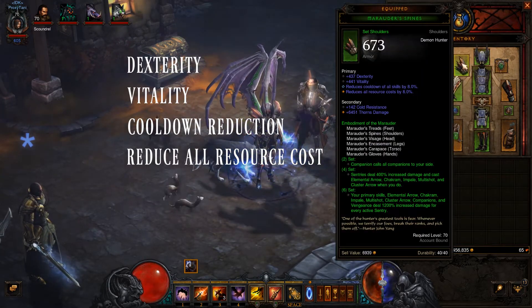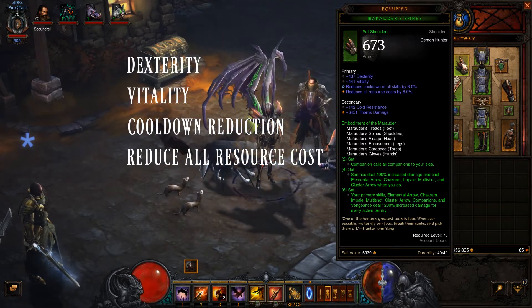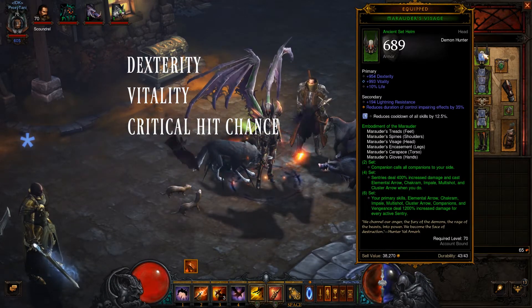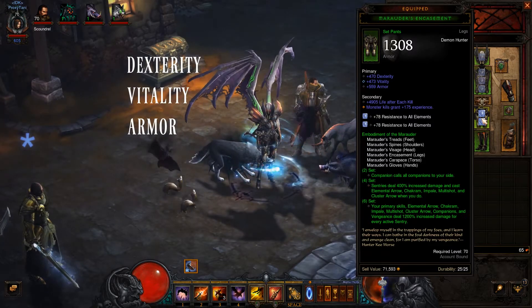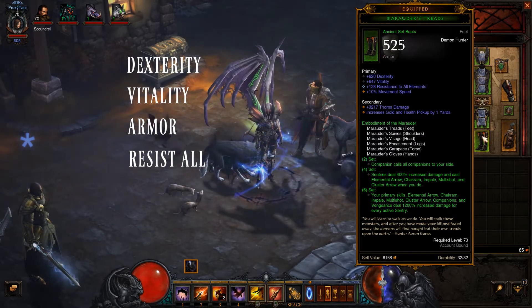For your stat priorities: shoulders — Dexterity, Vitality, Cooldown Reduction, and Reduced Resource Cost. For your helmet — Dexterity, Vitality, and Crit Hit Chance. For your chest piece — Dexterity, Vitality, and Armor. For your pants — Dexterity, Vitality, and Armor as well. For your boots — Dexterity, Vitality, Resist All, and Armor.